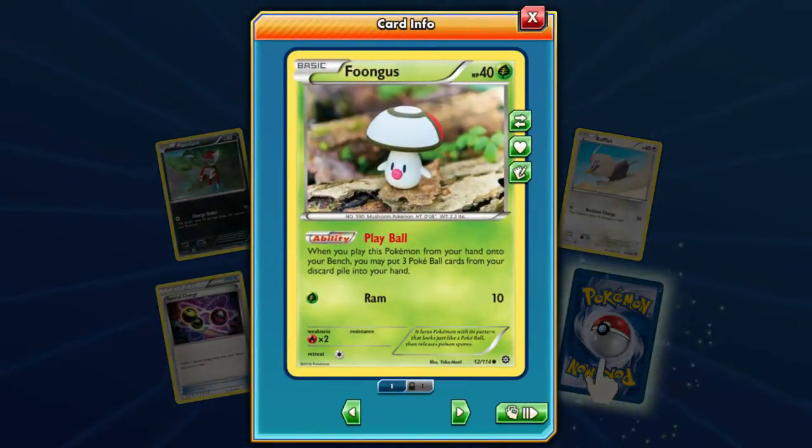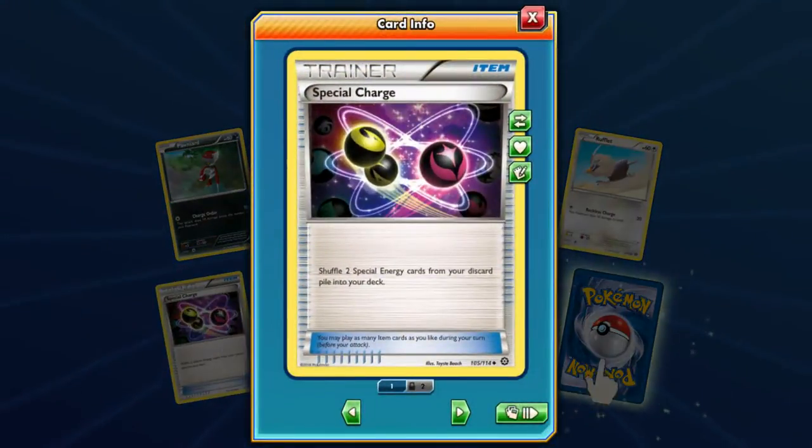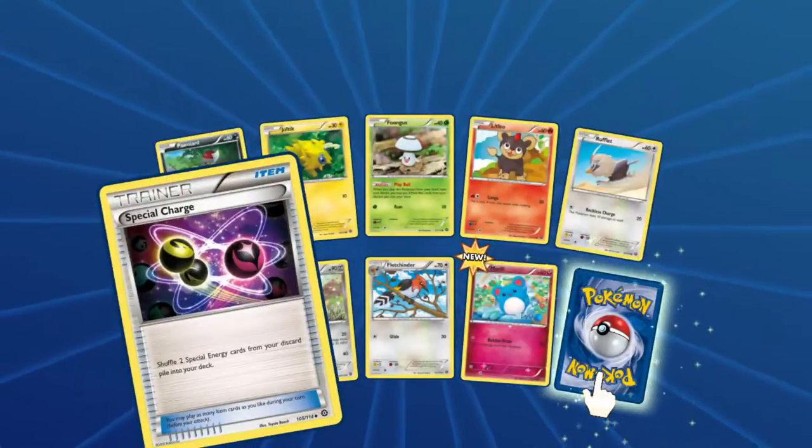I've seen this guy before — Voltorb. When you play this Pokémon from your hand onto your bench, you may put three Pokéball cards from your discard pile into your hand. Do y'all know what Pokéball does? It lets you search for any Pokémon card — flip a coin, if heads search for any Pokémon card and put it in your hand. That makes sense because he's the Pokéball. I would totally make a deck around that — this card is one of the best cards they put into the set. It can also shovel two special energy from your discard pile into your deck. Double colorless, double dragons — it's too good, I love it.